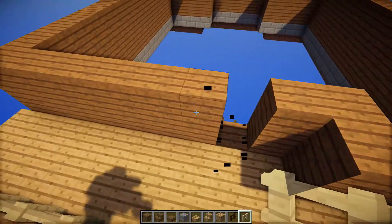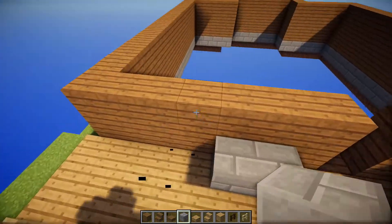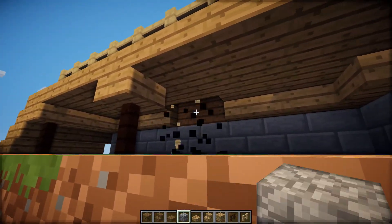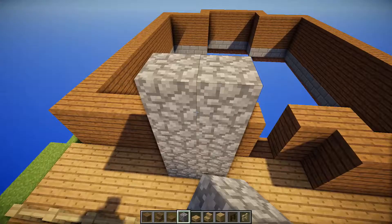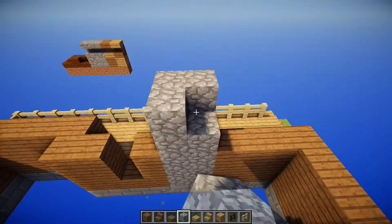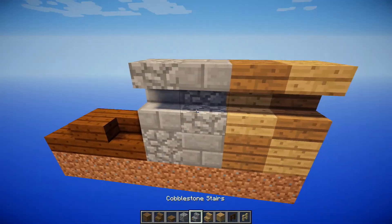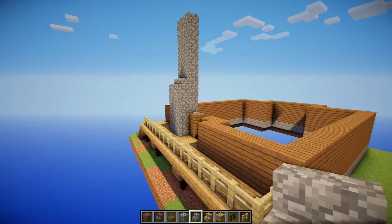Here we're going to have a door. And right here we're going to have a chimney. So let's grab our cobblestone and fill that in. So we've got our cobblestone chimney right up here. We're just going to do this whole thing in cobble — we'll mix in some other materials later if we need to. Let's build it up pretty high. And I think we'll probably want to put some cobblestone stairs on it like that, just so it kind of gradually curves up.